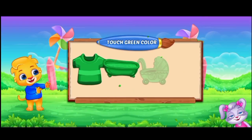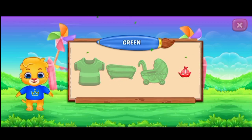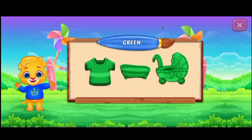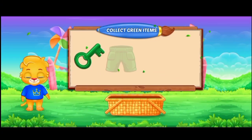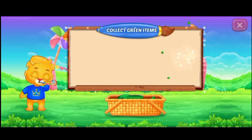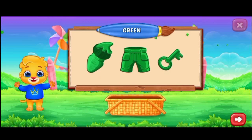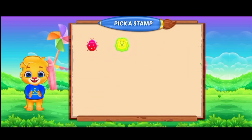Touch green color! Nice! Woohoo! Green color! Collect green items! Well done! You did it! Woohoo! Green color! Pick a stamp! Pick a stamp! Woohoo!